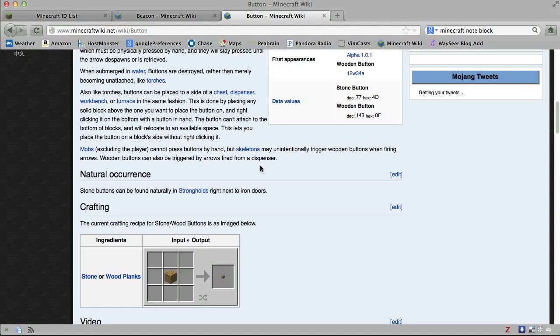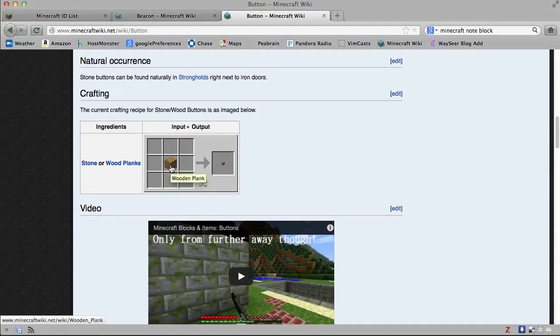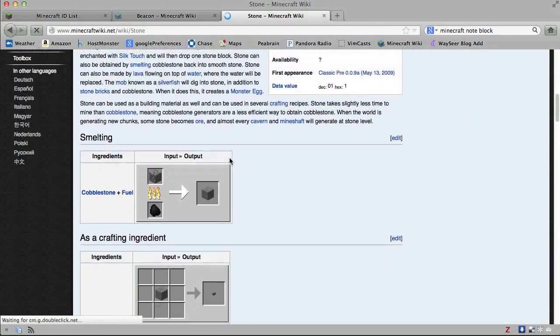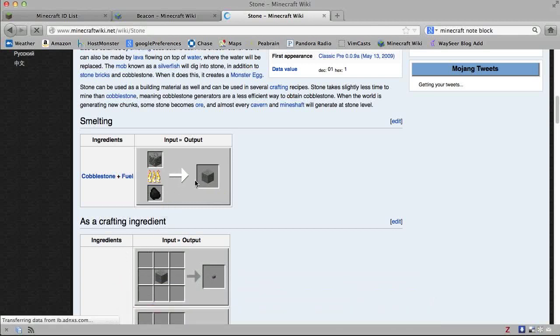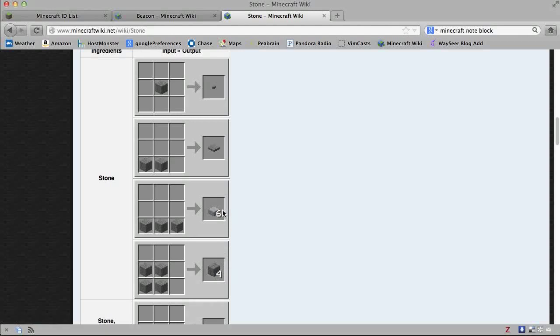One issue with wooden buttons: if a skeleton fires an arrow and it hits a wooden button, it will turn on — not always a good thing. I prefer the ability to actually see the button because usually I'm in a hurry to push it. This is how you make the button — it's a wooden plank, stone or wooden plank. I can click the object here and it bounces me over to stone, which tells me how to make stone: cobblestone, fuel usually coal, and the object. I can keep clicking around — here's a pressure plate, here's a half slab from stone, you can make different materials.